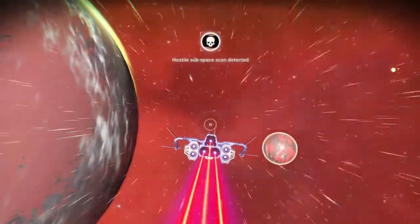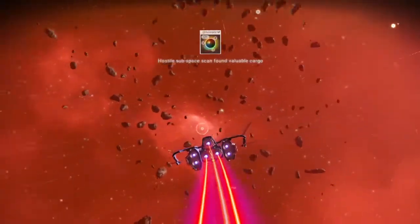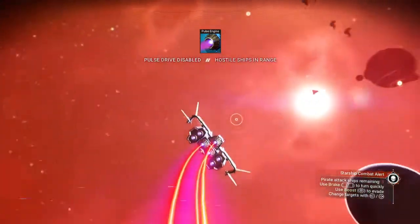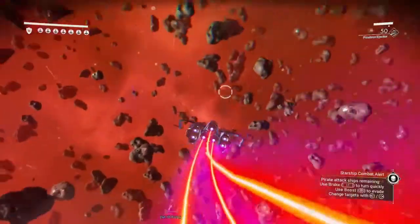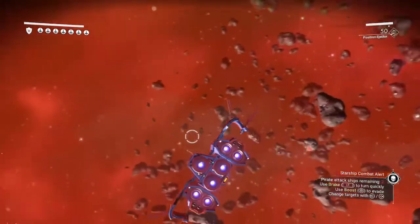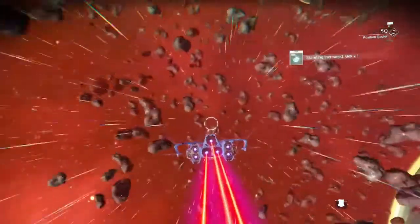All right, let's get in here. Let's kill some pirates first. Considering what I have, chromatic metal is not that precious of a metal. There you go — say goodbye. All right, those dummies are done. Let's take care of this, let's find me a ship.